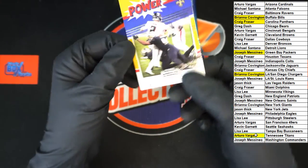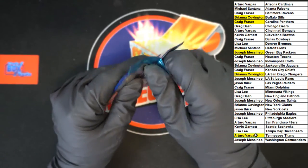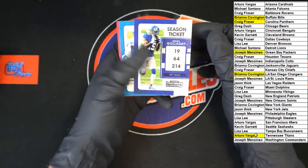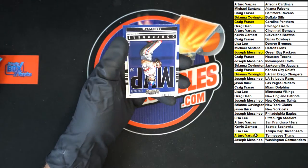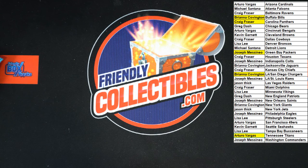Up behind that, Cameron Jordan. Last pack in that box. Kenny, DeAndre, George, Mahomes, Ridley, and Daniel Jones MVP contender. And that's gonna do it for box 109 — Contenders. All right, let's get these packed up and do another one. Thank you all!